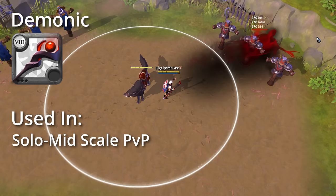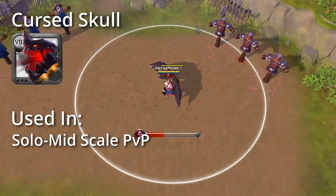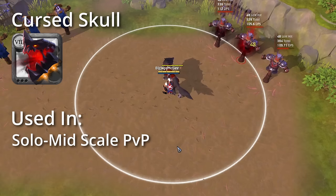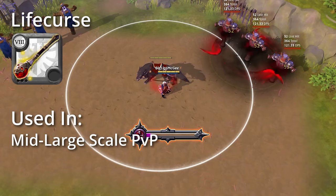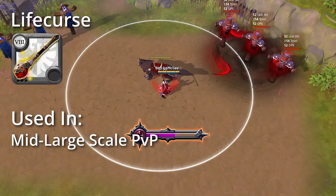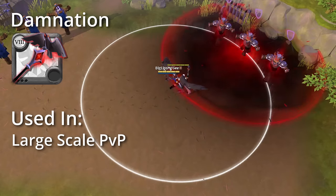Demonic Staff uses a powerful flaring ability to push enemies back, and is mainly used for solo to mid-scale PvP content. Next is the Cursed Skull which is effective against all types of enemies with its percentage max HP true damage. Its main use comes in solo PvP and small-scale group PvP. Life Cursed Staff is a strong utility staff that purges all buffs of an enemy in an AoE, mainly used in a supportive role for mid- to large-scale PvP fights. Next is the Damnation Staff which applies a powerful piercing debuff to enemies in a large AoE, mainly used in Zerg vs Zerg large-scale PvP.